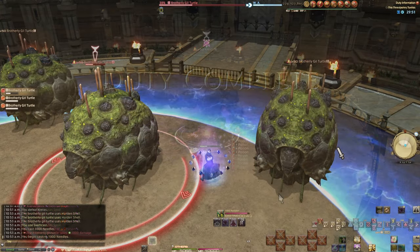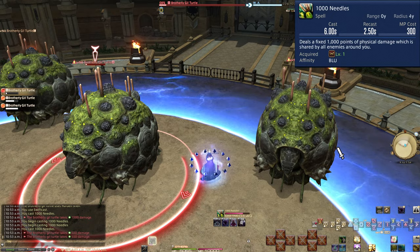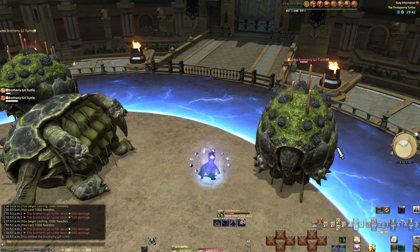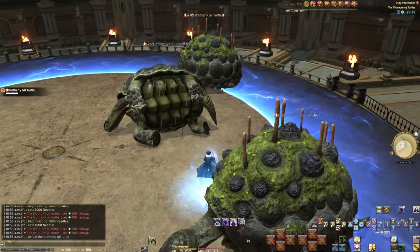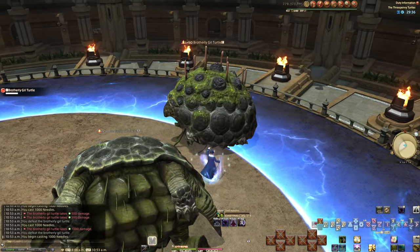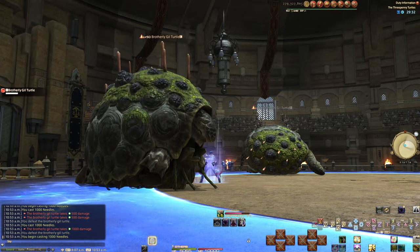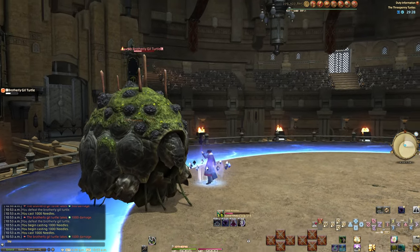Fight 5: The Three Penny Turtles. Requirements: number 36, 1000 Needles. The only way to damage these turtles is to use death-based spells or 1000 Needles. 1000 Needles is the easiest to obtain and likely all you have. The turtles can't even hurt you, which is why the arena is electrified on the outside. You will need six casts total to finish off the turtles.